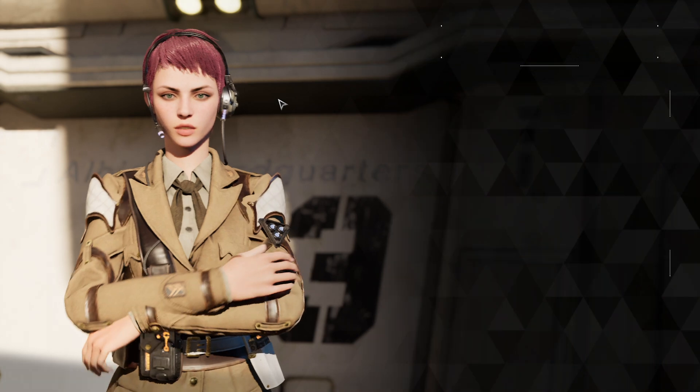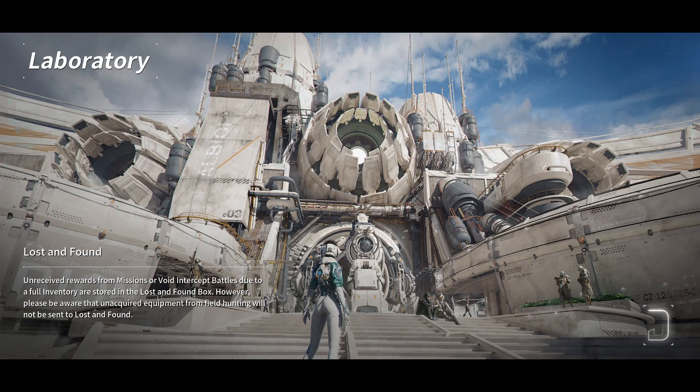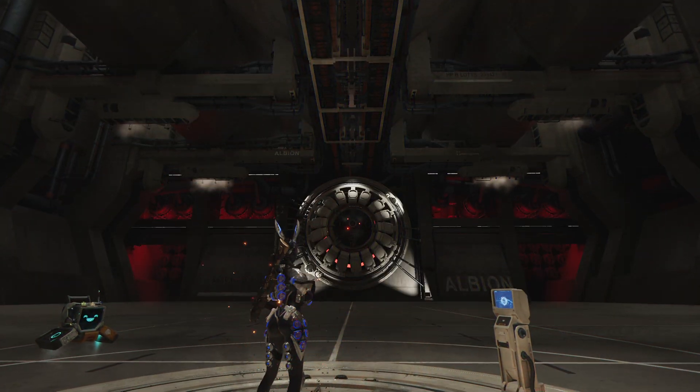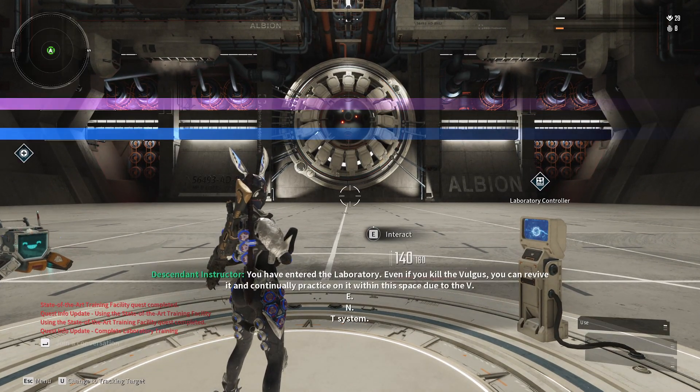So here we go. We're going to talk to Sienna, enter the laboratory, go to the lab. And Bob's your uncle — we are in the laboratory. That is how you progress the mission.